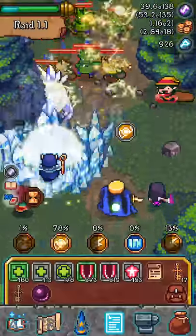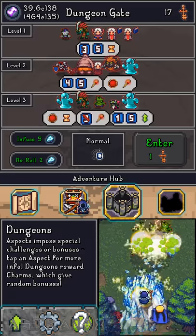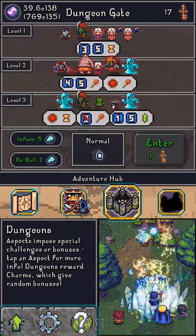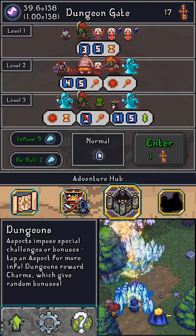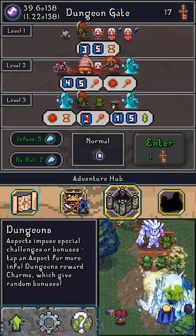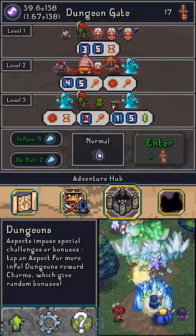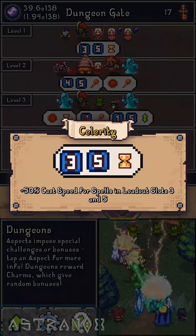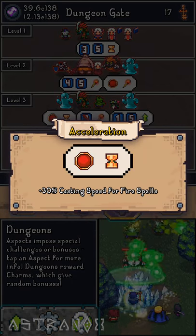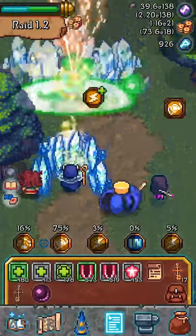Another thing about cast speed: when you run dungeons there are always buffs on the side. For example, on level one of this dungeon, my third and fifth spells will have their cooldown reduced — I'll cast faster on those. On level three, fire spells cast faster — about 50% cast speed for spells in loadout slots three and five, and 30% cast speed for fire spells.